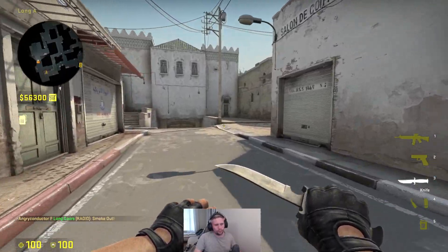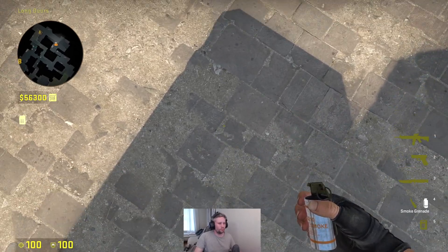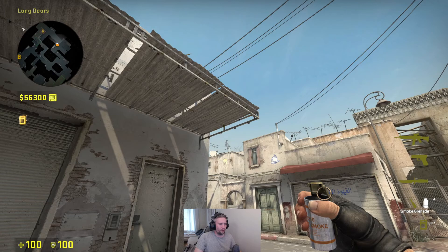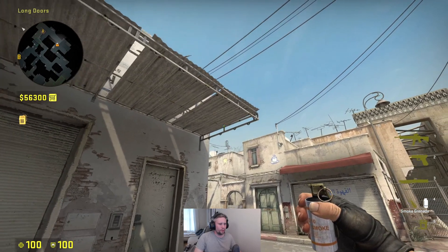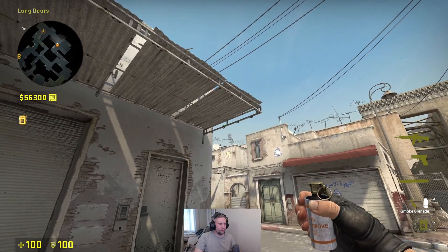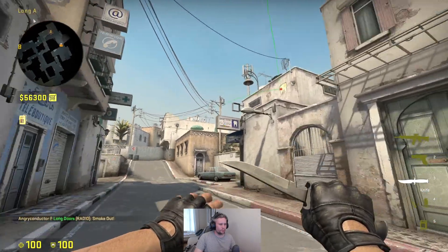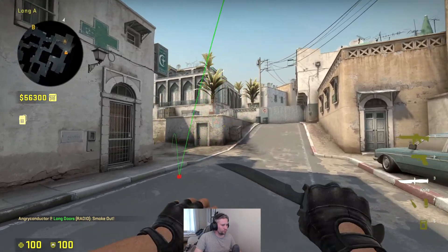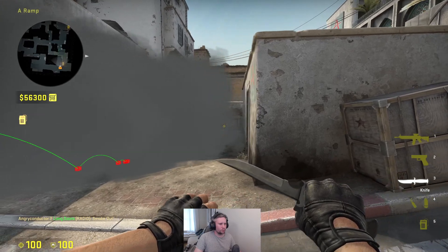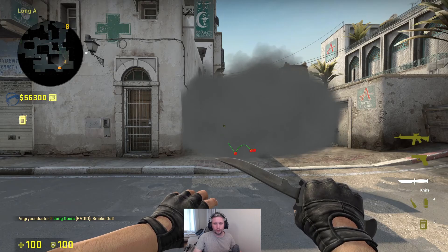Your third option is to use this shadow. You want to aim here and when you walk forward, just as you're passing this part with the crosshair, you release your smoke like this. There's a small gap here but with one smoke this is the best you can do.